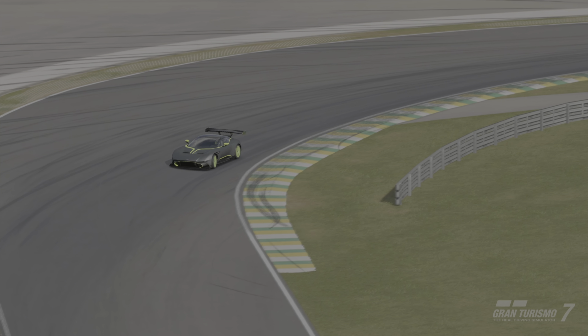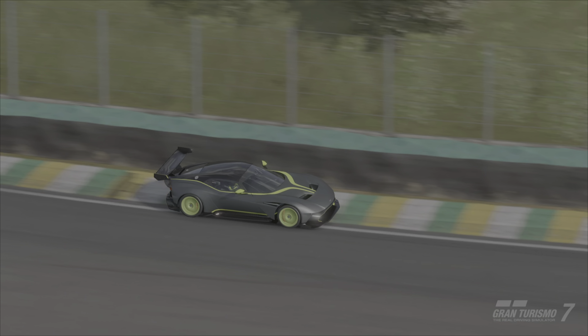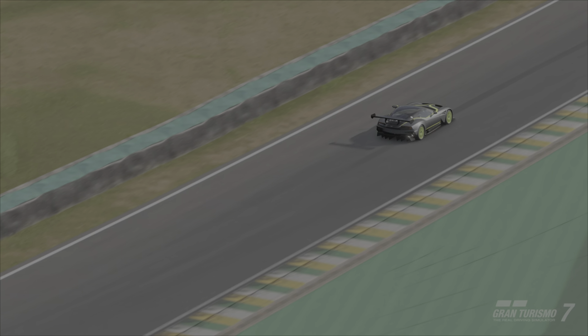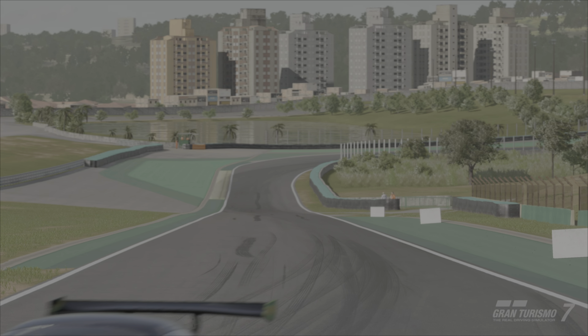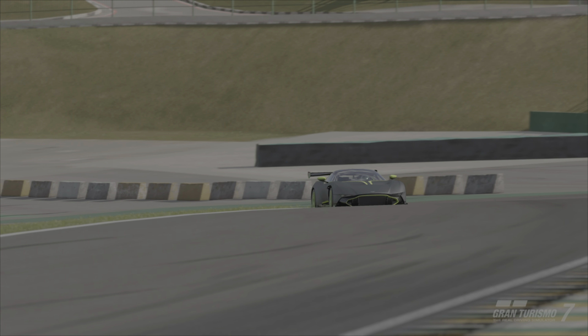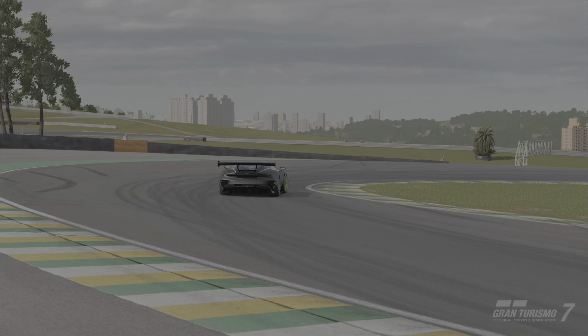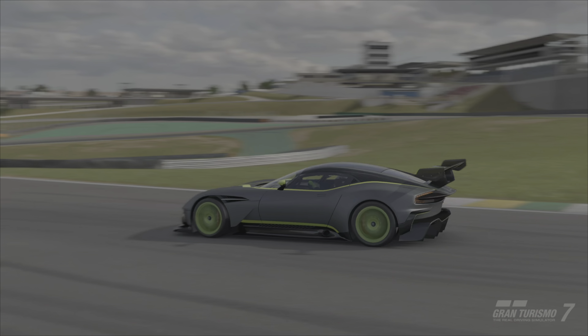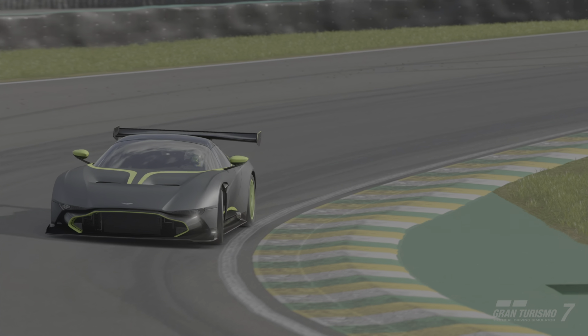I do all my driving on controller and in time trials I drive with assists on, which are counter steering, ASM, ABS and traction if needed. I'm also using the braking area, apex markers and chasing one of the leaders' ghost. The second part of this video will be the chase cam view so you can see the full position of the car through turns as I'm driving. With all that being said, let's jump right into the lap and show you how I did.